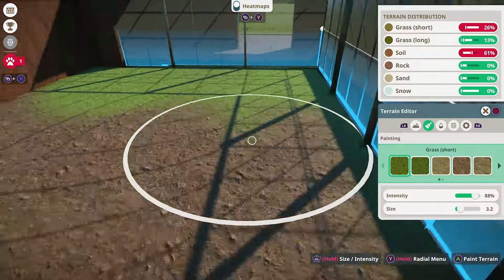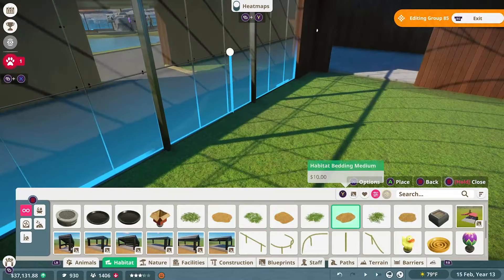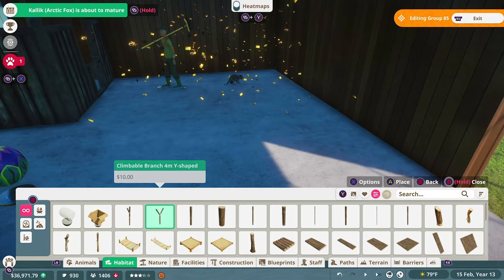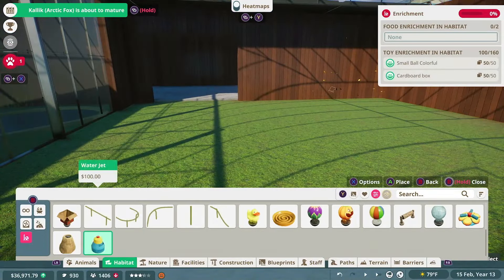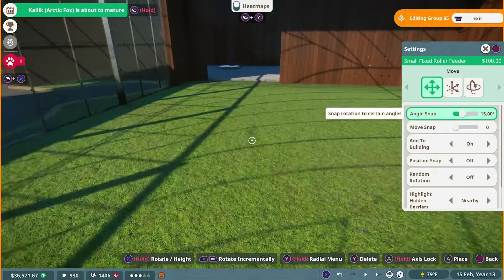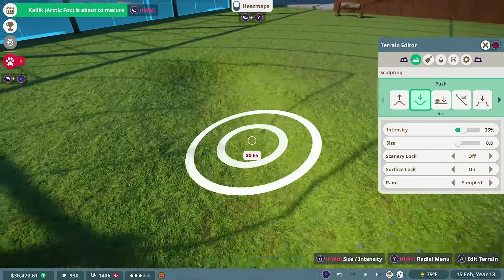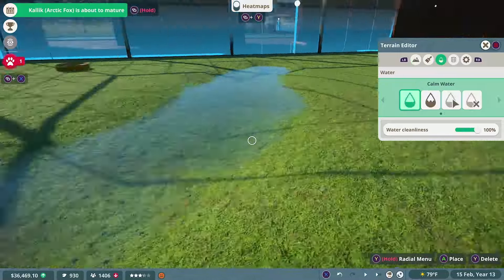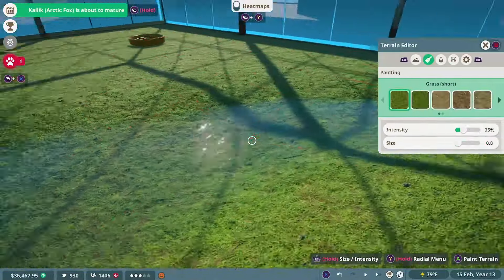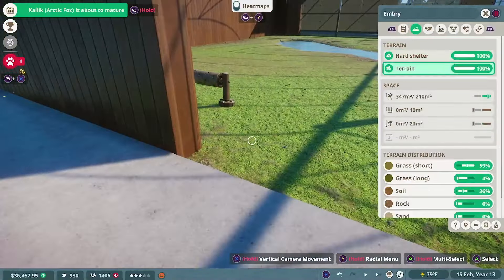We haven't really faced anything quite like a raccoon in this zoo yet. The reason raccoons are tricky is because they not only require a moderate amount of space, but they need both water to swim in and a climbing area. You have to account for that when making their exhibit — you can't just make them a giant lake without climbing, and you can't just make them a huge forest because they'll be missing water. They have to have all three to be happy. Luckily they don't need very much water and they don't need very much climbing, but it has to be there. Raccoons are a good beginner animal since they teach you all three aspects of the game. They need water, climbing, and land — and that's really the only three things an animal could possibly need. So raccoons are very cheap and a really good starting animal.